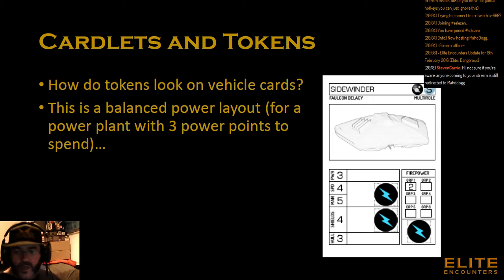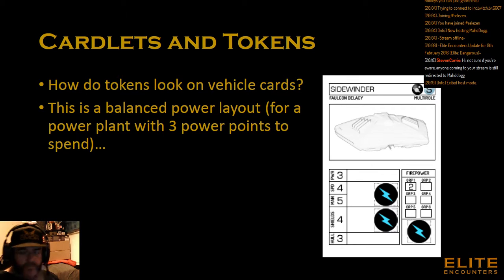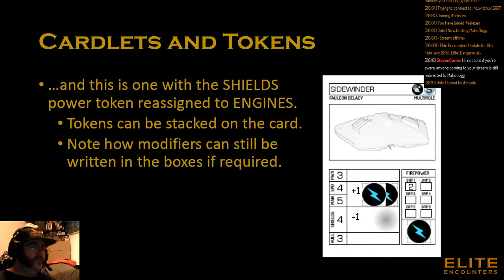Obviously this stream hasn't gone out live, so I'll use my personal recording to carry on. So that's the balanced power layout — that's how it would look as normal. This next cardlet shows a token where the shields power has been redirected to engines, so there are now two power points on engines and no power points on shields. That means you can stack the tokens on the card physically, or you can write in what you've assigned. If you're not using tokens, at the little place where the token was you would write zero in shields and two in the one next to mana and speed — whichever one you've reallocated. You can write the modifiers on there as an aide-mémoire for how things work. That's one of the things we've worked on quite a lot over the last few weeks.